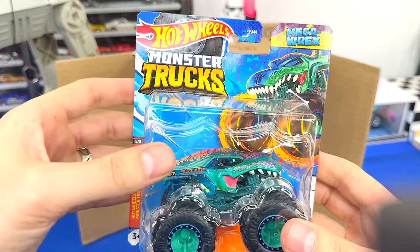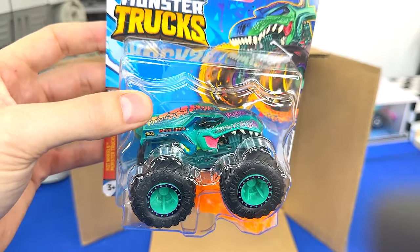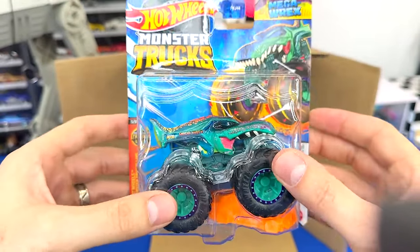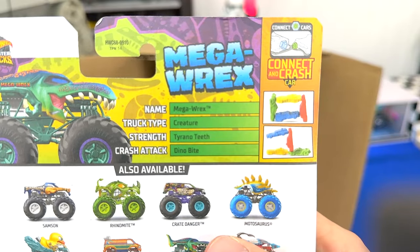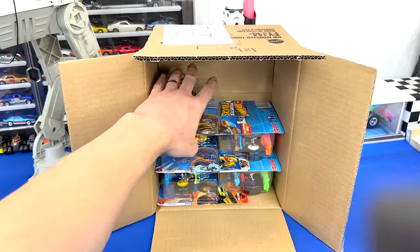Next up is old Mega Rex — this is not a recolor. I actually have one of these and I've raced it a couple of times, but still a really cool casting. This is the Monster Trucks Live event version. He's got a green roll cage, silver chassis, and an orange crushed car. On the back his crash attack is Dino Bike — it's always cool to have another Mega Rex.